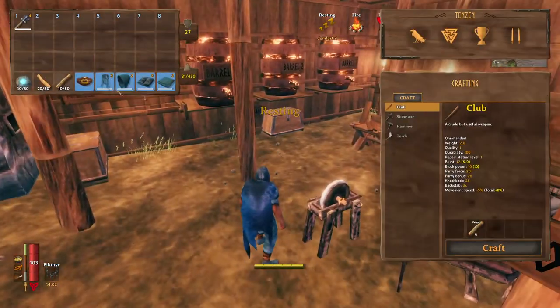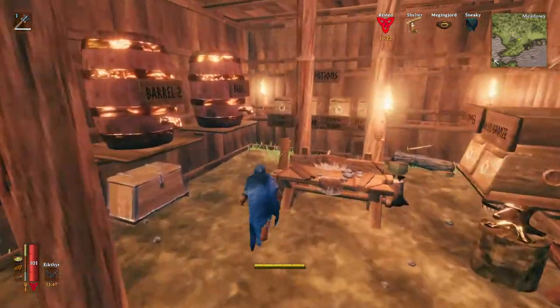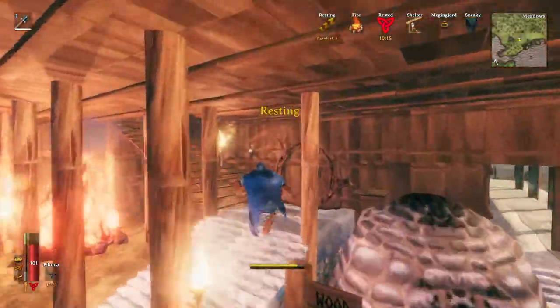I don't bring anything except my armor and the Meginyard belt — or ring or whatever it is — that helps me carry an additional 150 pounds, enough for a return portal, and one weapon. And I just quickly make sure my foods are topped off.